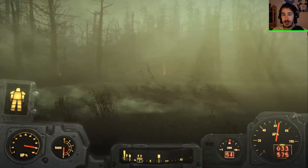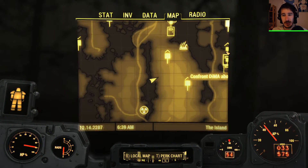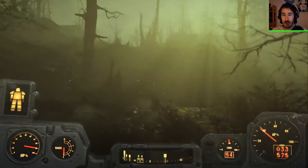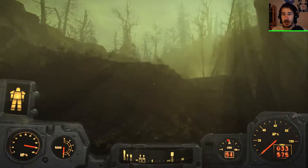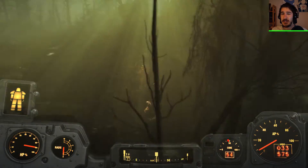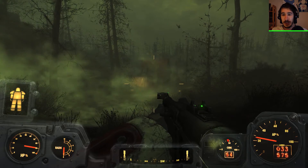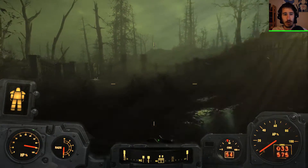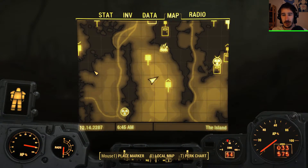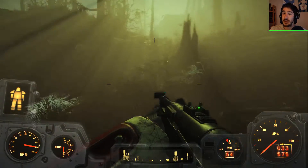This is one of those situations where I gotta swim instead. Okay, Nick, come here — Nick, Nick, Nick — trade. Let's just organize by weight, it'll be pretty easy. Get some stuff out. All the weapons — gee, there's already a decent amount of weight that I can just get rid of.